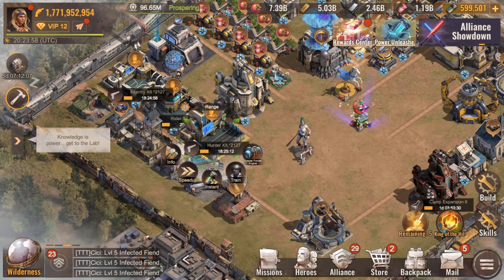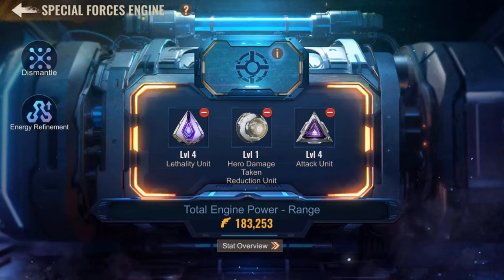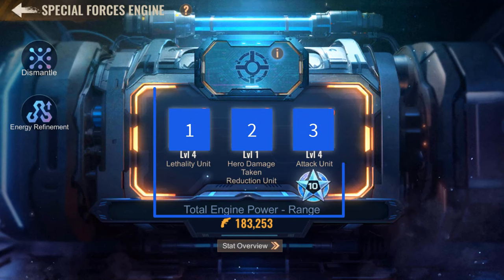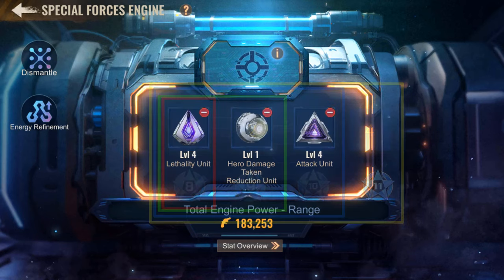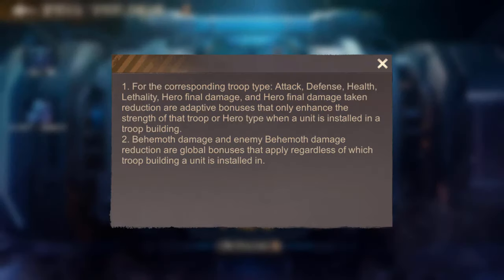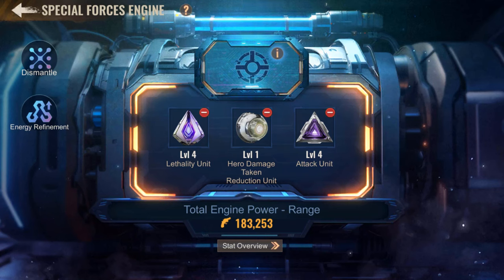Now let's talk about assigning these units to your troops. When you click on your troop buildings you'll see the special forces engines button, which is only available from plasma 8. Three slots are visible because my troop building is at plasma 10 — at plasma 8 only one slot is available, two at plasma 9, and four at plasma 11. Units only give their bonuses to the troop types to which they are assigned; only bonuses affecting the behemoth are effective globally. Also note that two energy conversion units with the same base stats cannot be installed in the same troop building — you can't install two attack units in the same building, for example.